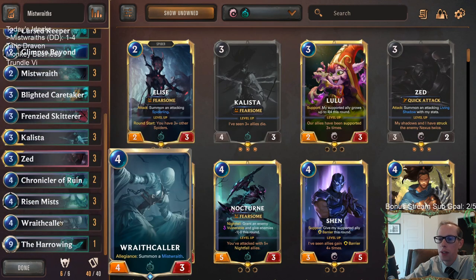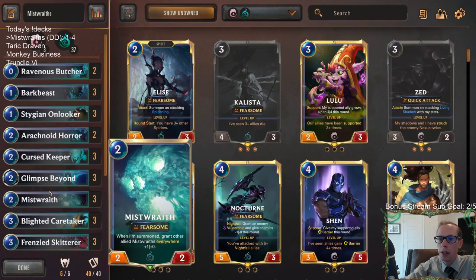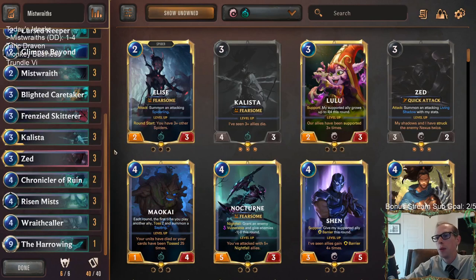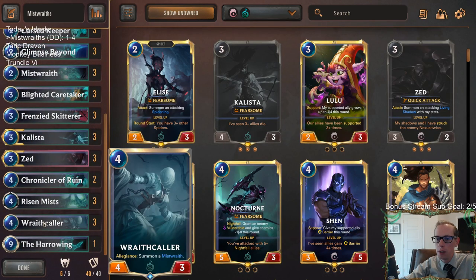But yeah, Zed was pretty awesome for us — that is a really strong card. But we noticed we really struggled with that extra reach, and so maybe going with a region that has some burn in it could help us out. But obviously missing with Wraithcaller is a huge bummer. We were really close to winning a lot of those games and they just didn't go our way — we put them down to one, put them down to two.